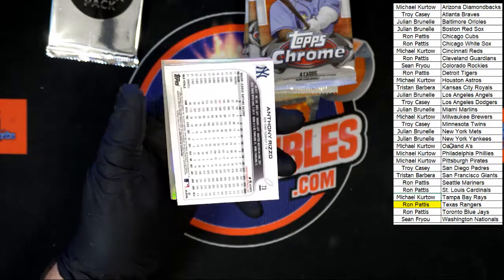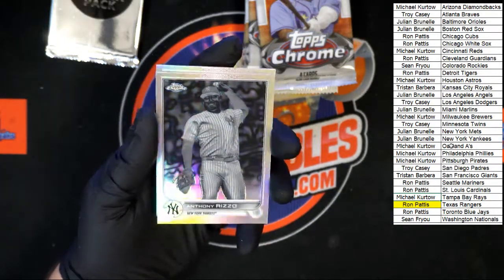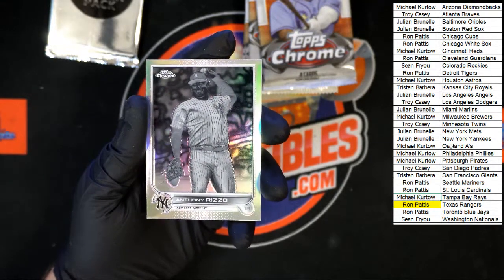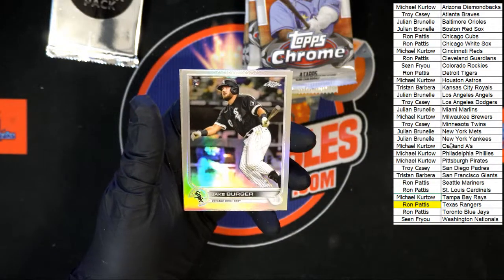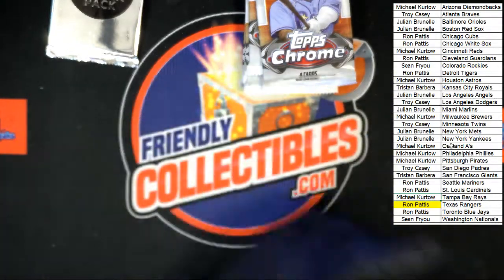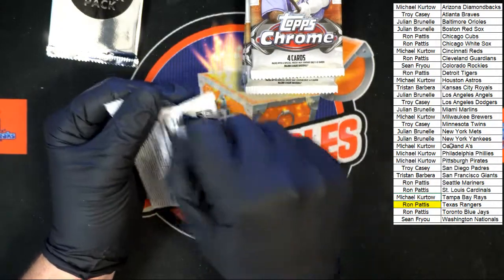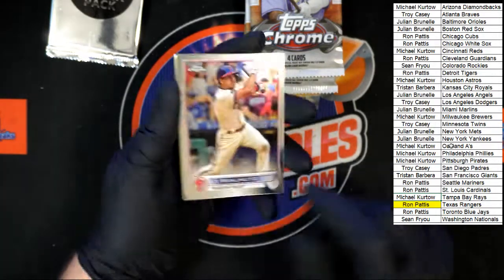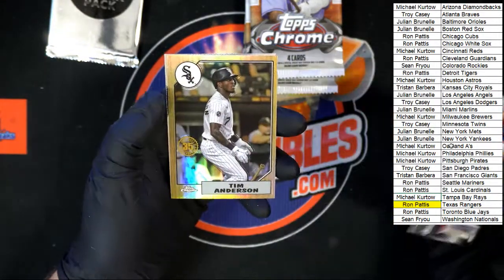Anthony Rizzo backwards card right here — black and white, very nice. That one going to the Yankees — going to Julian B, very nice. Then we got Jake Berger and Buster Posey. I think that's the first black and white that I've pulled. Real Muto, Tim Anderson, and then Tim Anderson 87.